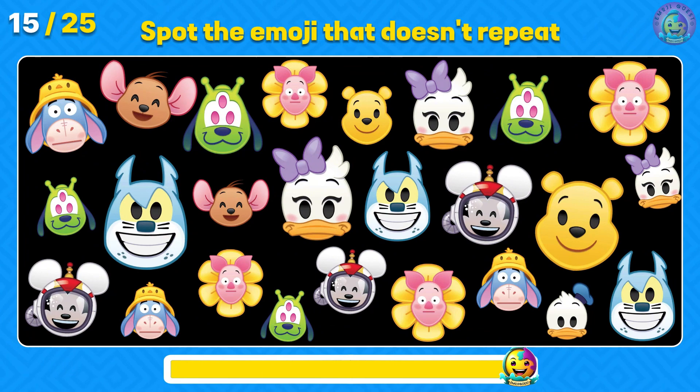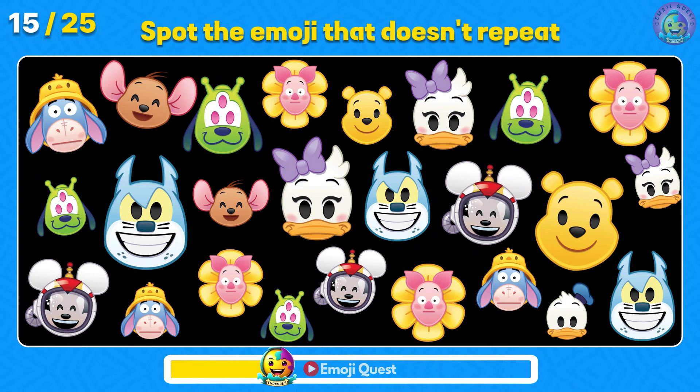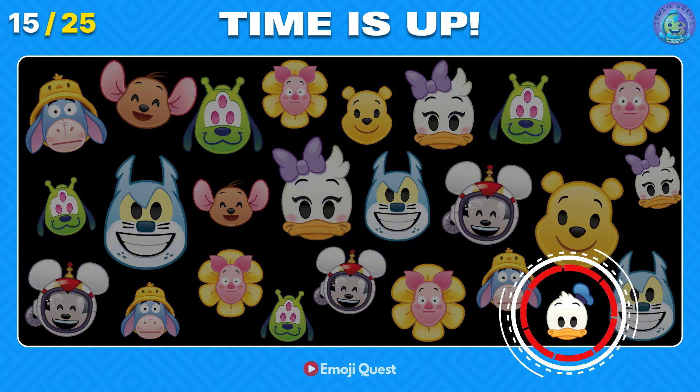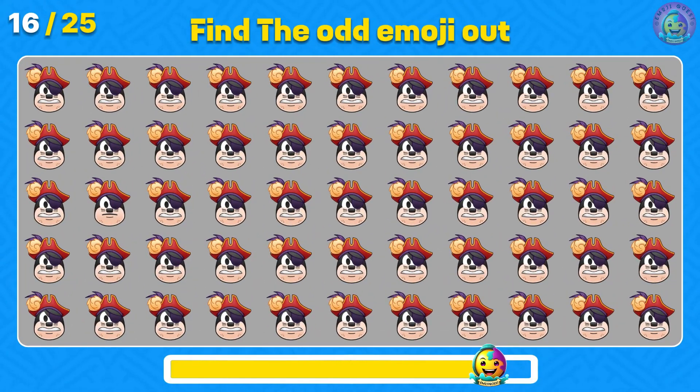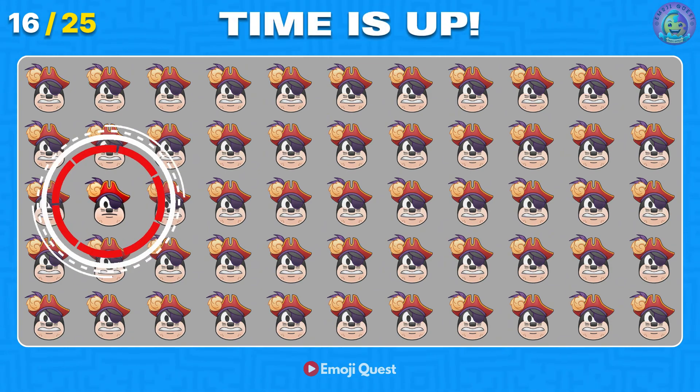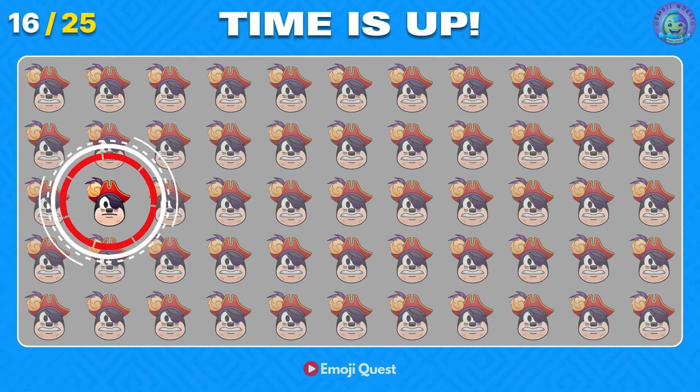Can you spot the emoji that doesn't repeat? Nice, you're acing it. It's Donald Duck. Find the odd emoji out. You're doing great. It's on your left, middle row.